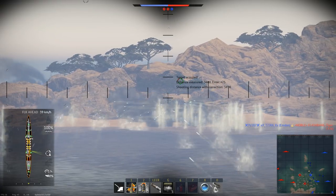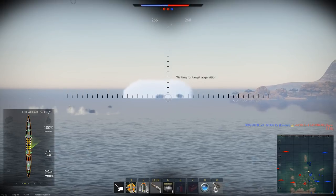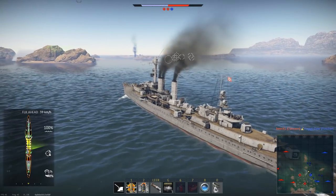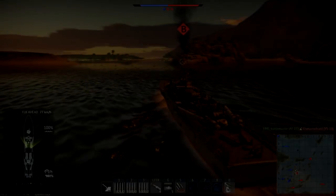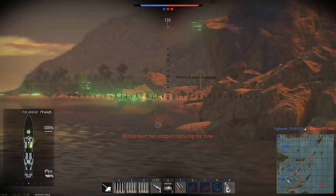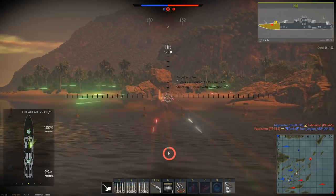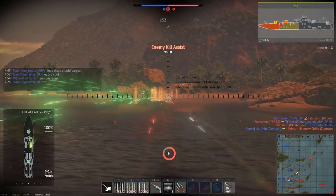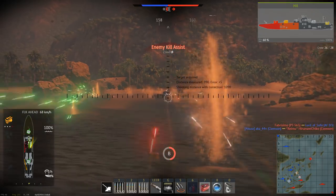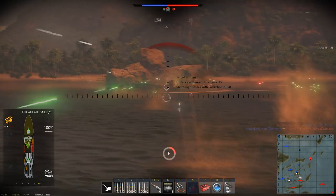Then we got a few destroyers — Fletcher and Clemson for the US and Type 1936 class destroyers for the Germans, as well as the Elbing class, which would be the T-25 in World of Warships, as well as a few others. Both sides also have a lot of different torpedo boats and similarly sized vessels, like gunboats and aircraft gun barges, which brings up an obvious question: when you have light cruisers and tiny torpedo boats in the same game, how will this be balanced?